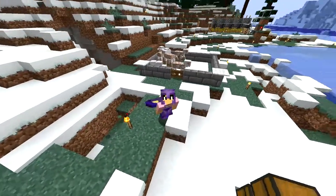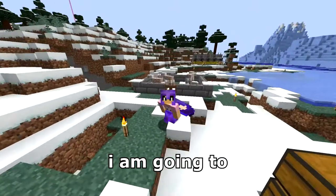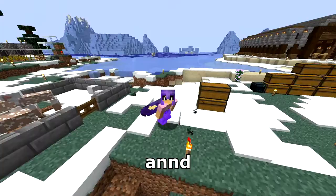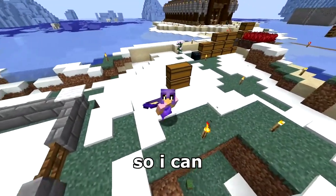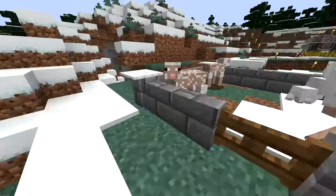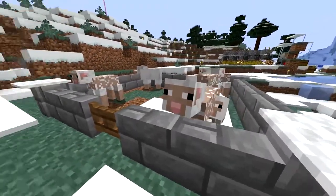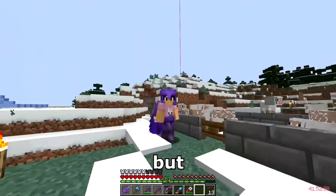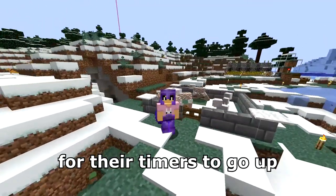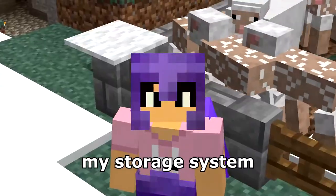I'm back with all the dyes and a little sheep pen here. I am going to work on breeding up these sheep and getting 16 of them so I can put them all the way up there, which is probably going to take a long time. I might just do a bubble column — I think that'll probably be the easiest. I have to wait for their timers and for all the sheep to grow up, so in the meantime I'm going to start working on my storage system.